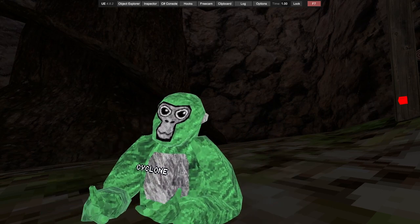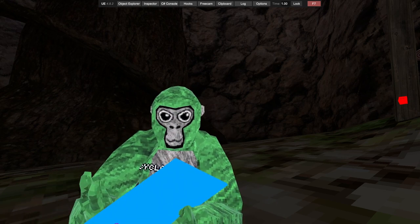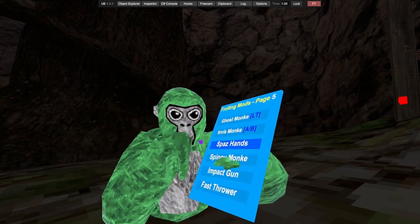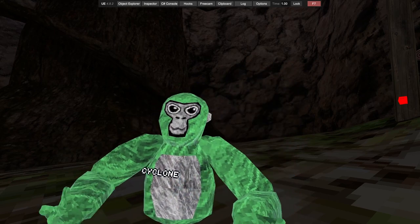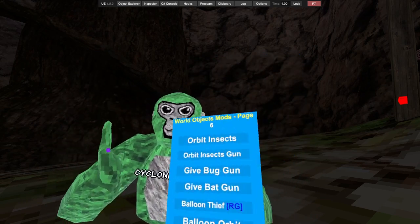Some of these mods will not work — I just need to be in a public or private room. Ghost monkey — left trigger — just puts balls in your hands where you actually are. Invisible monkey. Spaz hands. Spinny monkey. Impact gun. And fast thrower — you throw it and the balls go fast, or whatever you use.